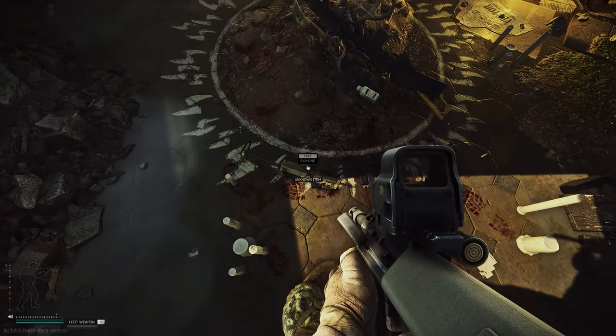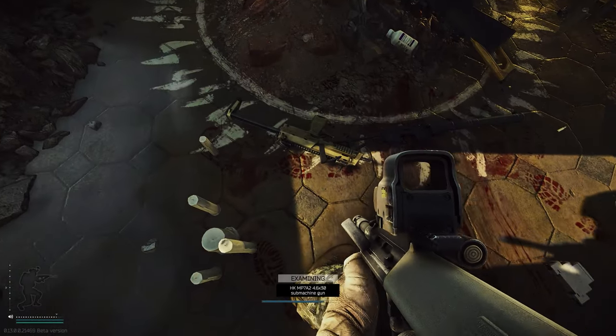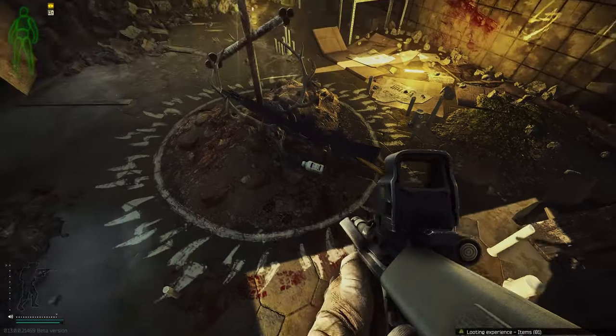There's a brand new marked room in Streets of Tarkov. The key for this is called the abandoned factory marked room key. It has 10 uses like most of the others and it is actually a really good room.